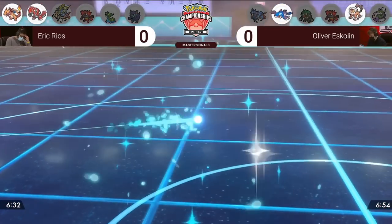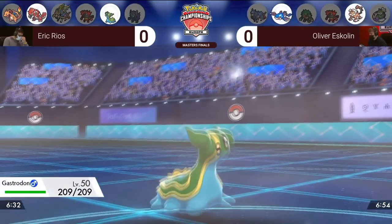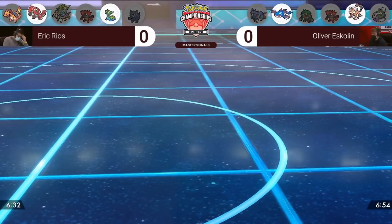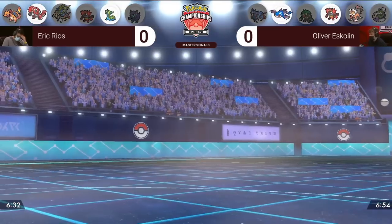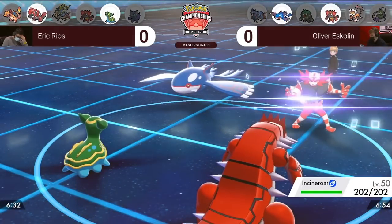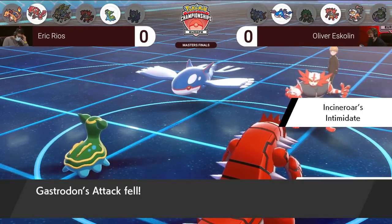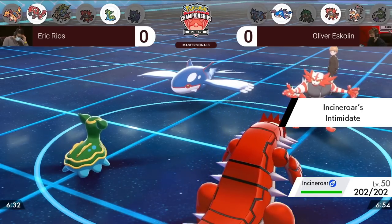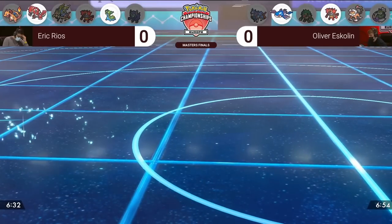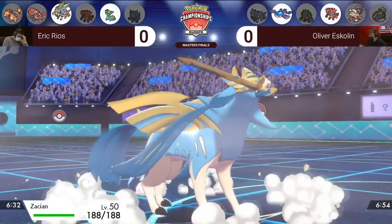Solar Power Gigantamax Charizard is a huge threat to Oliver, which might force a Dynamax from either Landers or Kyogre that can threaten the Charizard with a Max Rockfall from Landers or potentially a Max Geyser or Max Lightning from Kyogre, especially with that Life Orb. Eric tries to bait the Dynamax and switches in Gastrodon for the Charizard slot because it is immune to both Max move options from Kyogre and resistant to the Max Rockfall from Landers. He also switches out Groudon while it can't do much damage to Oliver's lead, especially with that Intimidate from Landers, and to keep it for Drought in the Weather War.